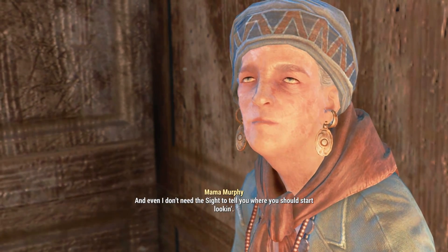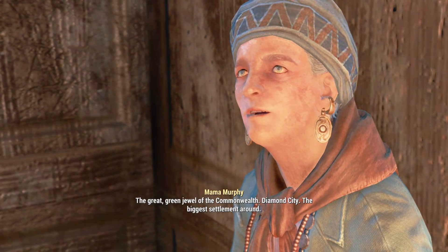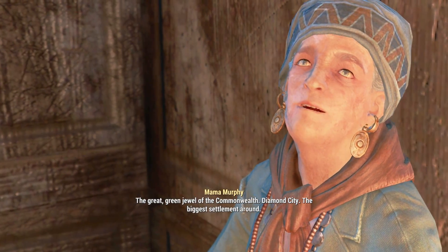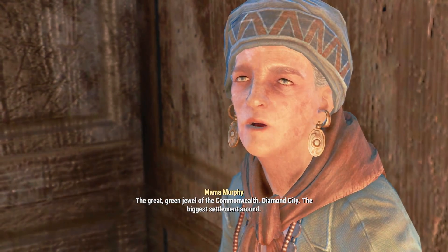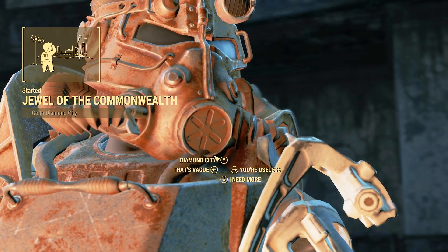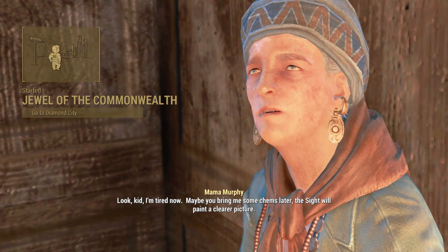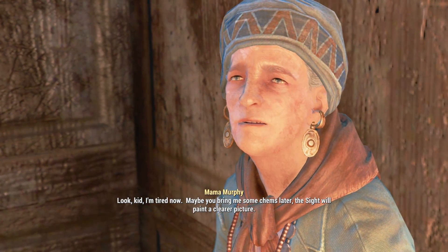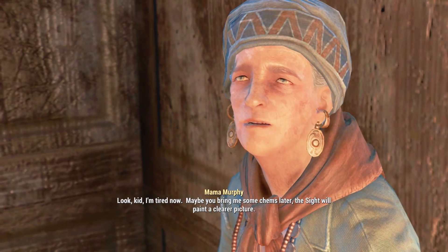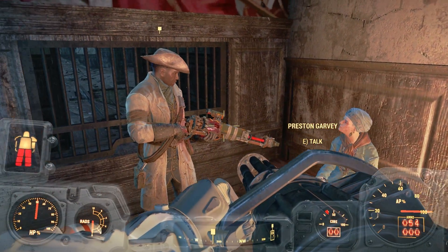She's lying — she's trying to manipulate me. You're trying to play me for a fool. The sight's sometimes foggy, but it ain't ever a liar. Your son's out there. I don't need the sight to tell you where you should start looking. The great green jewel of the Commonwealth — Diamond City, the biggest settlement around. What's in Diamond City? Is Sean there? I'm tired now. Maybe you'll bring me some chems later — the sight will paint a clearer picture.